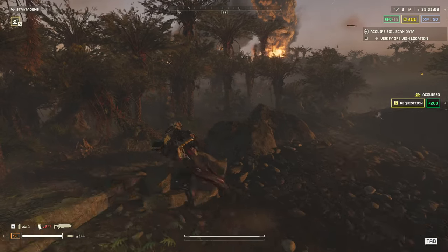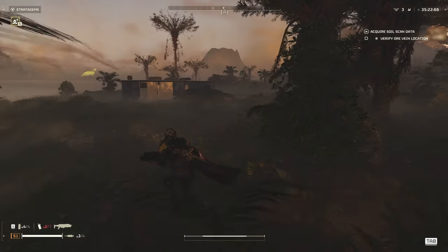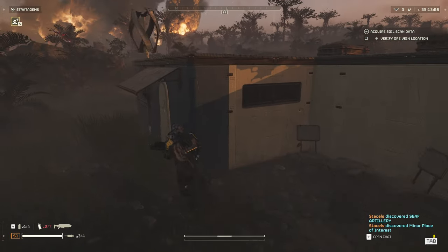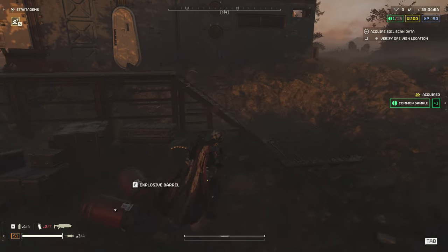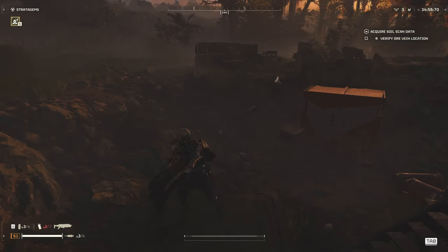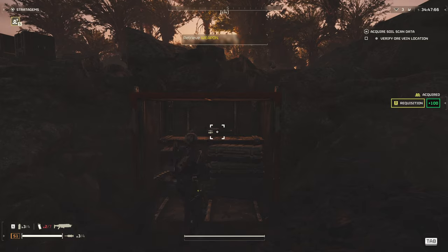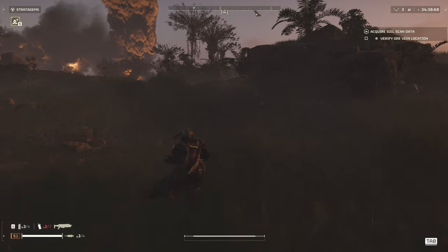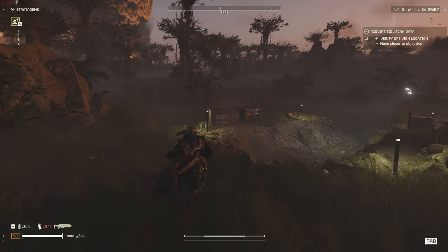There's a little area over here — sometimes there's ammo in these, if not I'll call down a resupply. There's a sample here. What have we got in here? Ooh, there's an arc thrower on the wall. Okay, here's the objective — I'm going to call in a resupply because we're going to get attacked here.